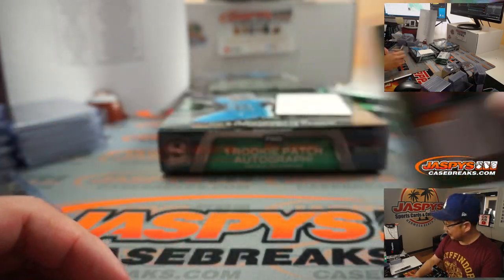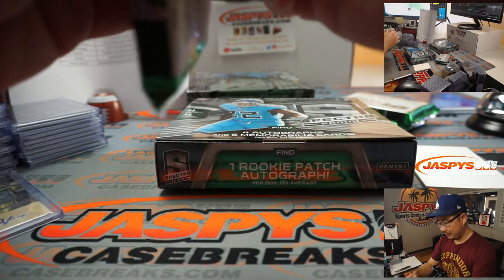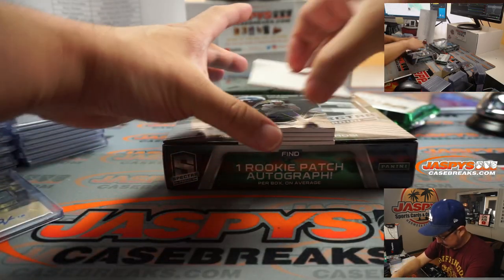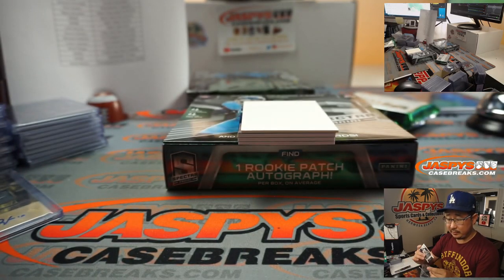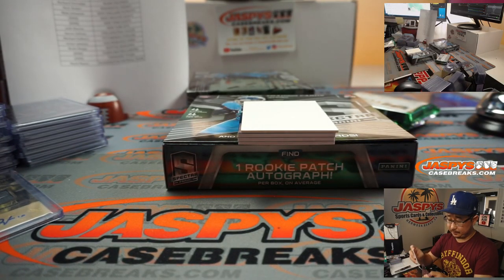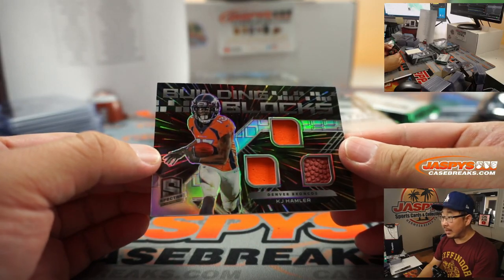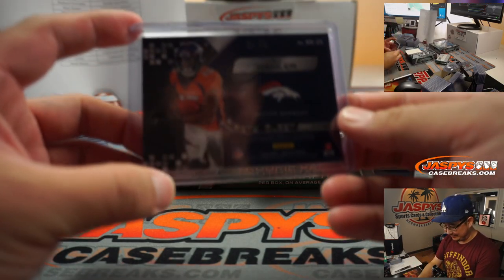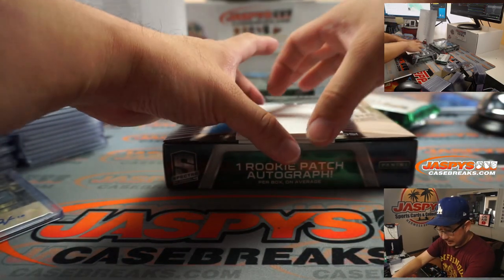He's got a new teammate too — Le'Veon Bell. There's Ben DiNucci for the Cowboys, 55 out of 99 — that'll be for Richard and Dallas. We've got KJ Hamler, Building Blocks Triple Relic, piece of the pigskin in there too — feel bad for Bell moving from the Jets to the Chiefs. 51 out of 75 — Guy with the Broncos.